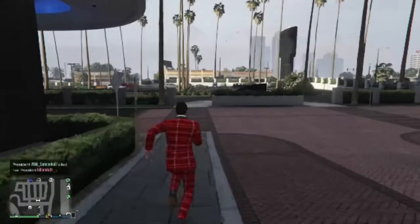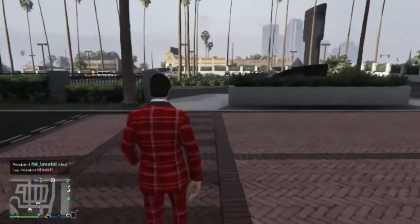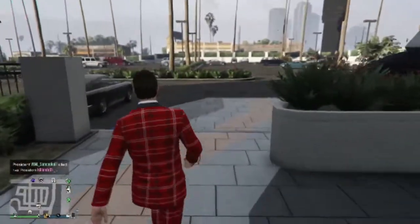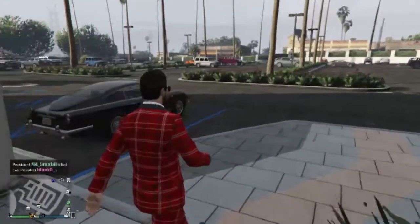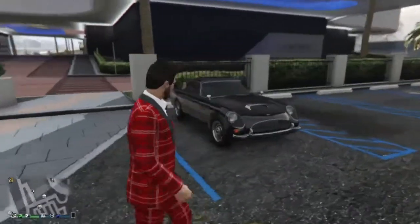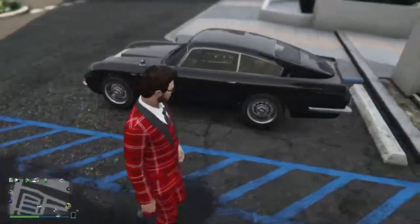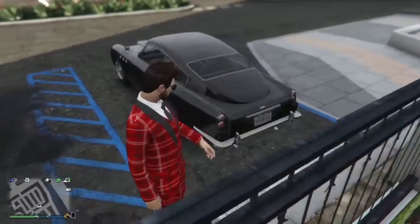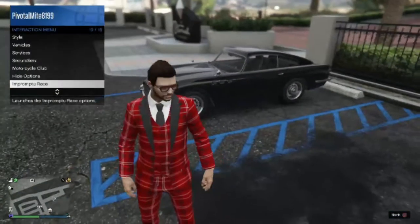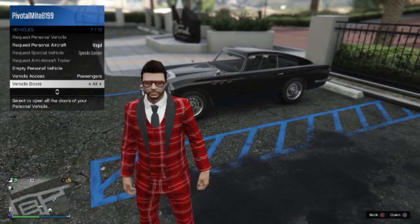Hey guys, TGCast Productions. So as you just saw, I just bought the JB700W, the new version of the JB700 that was added into GTA Online this past Thursday. It is based off the Aston Martin DB5. I believe there might be some features from the DB4. But based off Aston Martin, hence the name Dubashi JB700W. Dubashi is the car manufacturer for Aston Martin in-game. So I'm just going to open up all the doors and whatnot here to just see pretty much what all can be controlled from the remote functions.